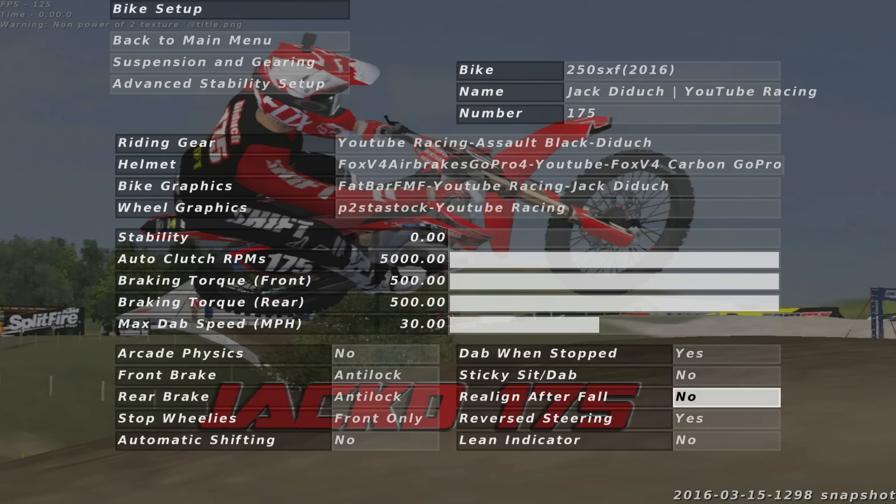Realign after fall — I have that set to no. What it does is point you toward the next timing gate if you go down, but the worst part is sometimes timing gates aren't done very well, or there aren't any at all and they're at the edge of the map, so it aligns you really weird. Also, when you're getting realigned your guy doesn't get up — he just slides on the side of the bike. When it's off, you can spin yourself around while he's getting back up, so it's a bit quicker. Reversed steering — put that on yes, because if you have it on no, your steering will actually be reversed.